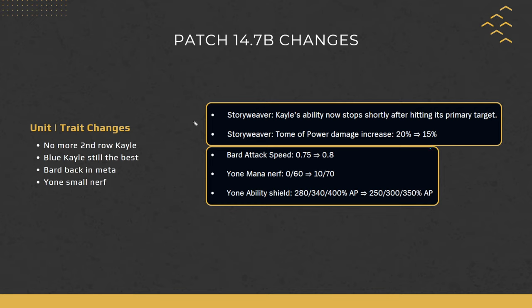So let's talk about some quick changes first. The 14.7B patch basically removed the second row Kale mechanic — the ability will now stop shortly after hitting its first target, so no more frontline or second row Kale. The 7 Storyweaver blue option was decreased from 20% to 15%. Blue Kale is still the best within the data compared to red or green, so definitely still go vertical blue Kale — green-blue-blue or blue-blue-blue depending on your other units or if you have shred. Just slightly weaker, but still very strong.